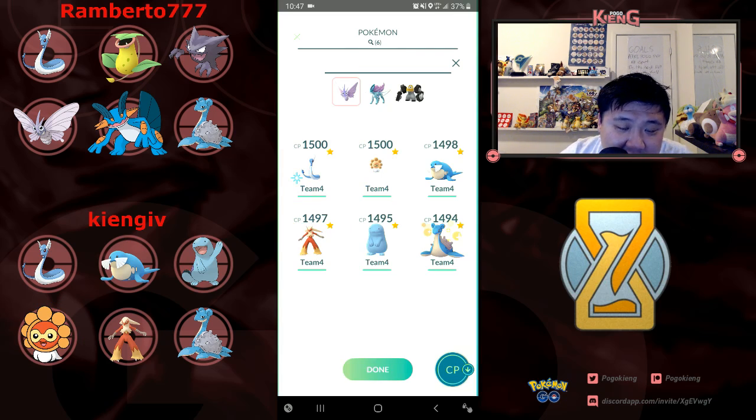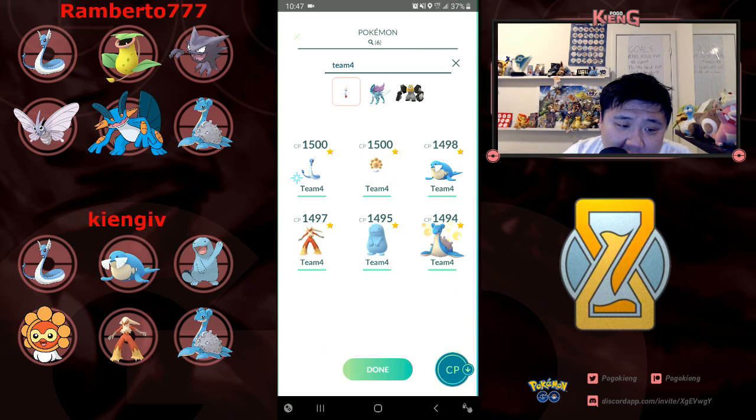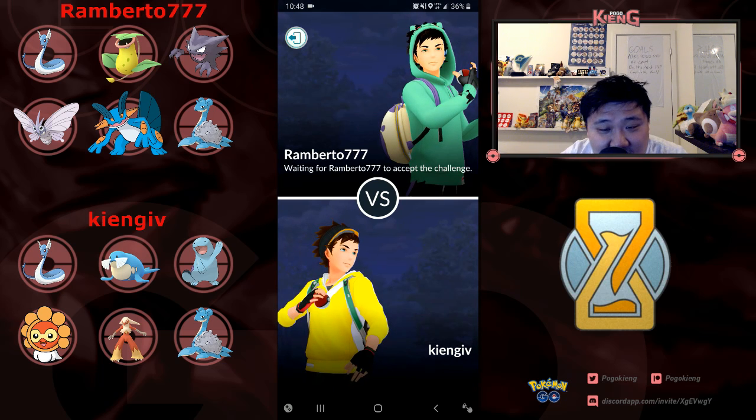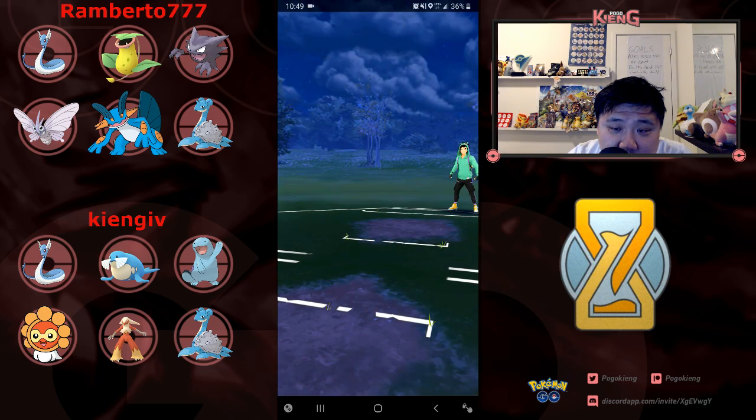I go in with my second team: Dragonair, Sealeo, Quagsire, Castform, Blaziken, and Lapras. He's rocking the same team. I completely forgot — in one of these matches he had Swampert as his starter, but didn't bring it when I had two grass types. Here I have two fire types, and Swampert is pretty decent against this team — it basically doesn't lose against any of my Pokemon. I have no grass on this team, so his Venomoth is obviously going to be much harder to play, and Victory Bell does pretty well against all three of my water types.